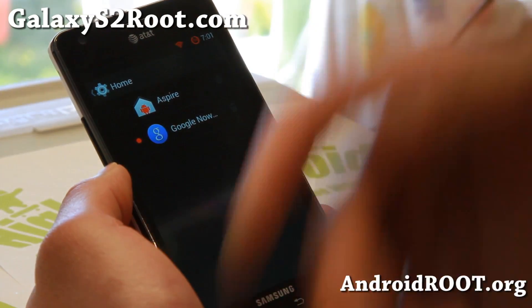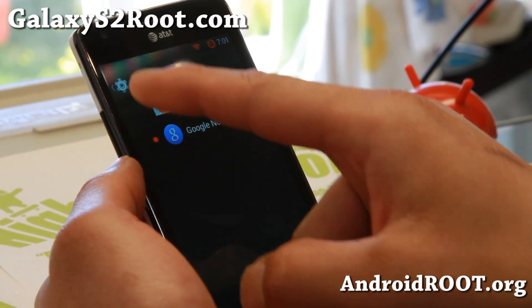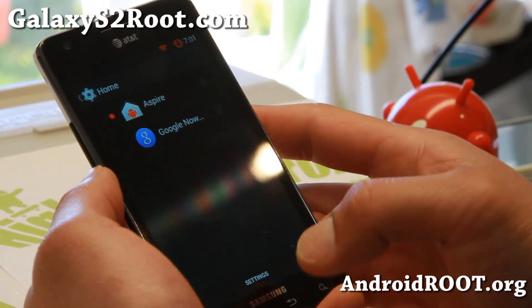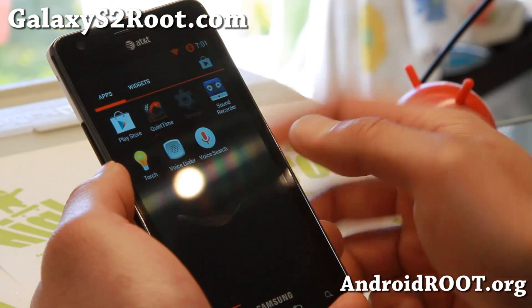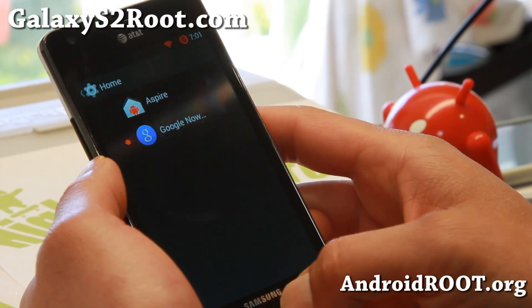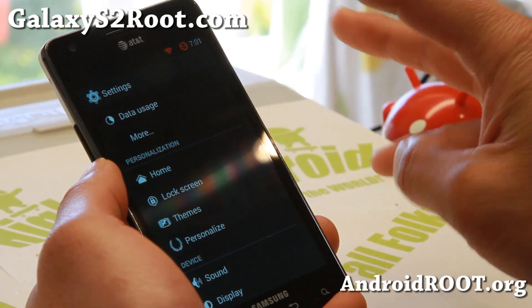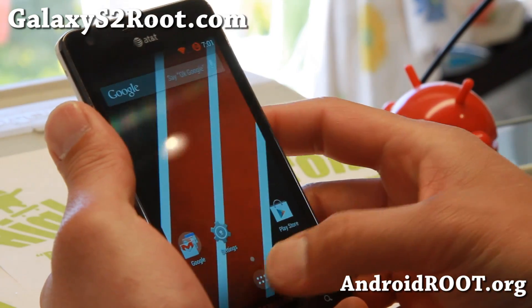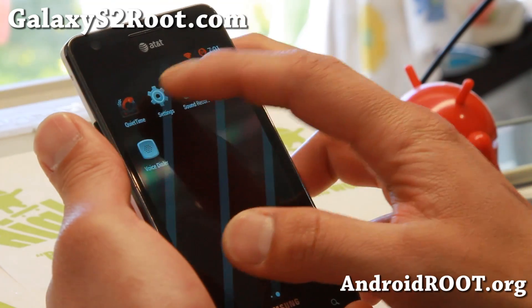This is actually based off CyanogenMod 11 and I really like it. You can get Aspire Launcher which is nice, and you can switch back easily. I really like this simple menu here — you can use Home Switcher, but I like how it's right there. I don't have to download any apps to switch back to my KitKat Launcher.